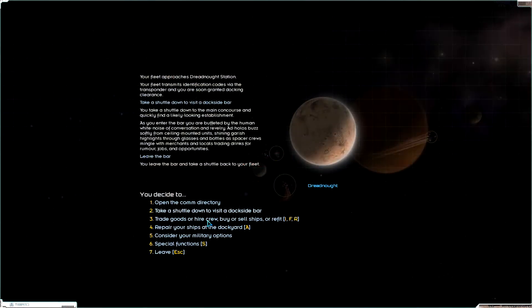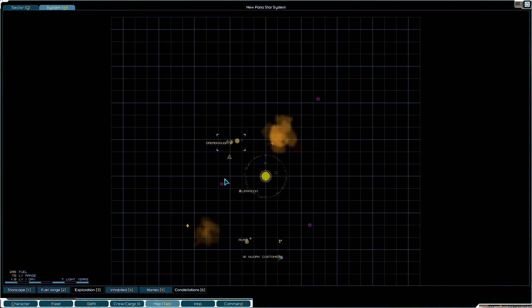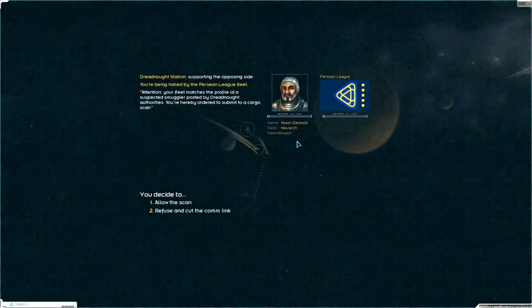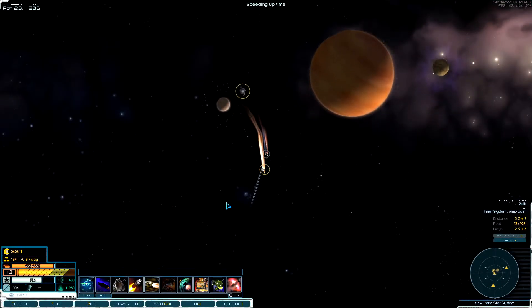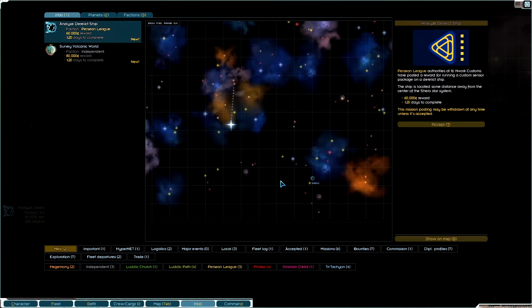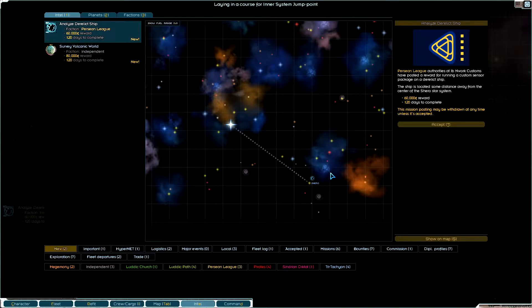We definitely have to find a mission to get some money, so let's head over to one of our systems. We're at war with the Sindrian Dictatorship, and I went into the black market. Oh looky here — a derelict ship! It's not too far away — that is the perfect opportunity for Simon. It's 60k — oh my gosh, that's perfect. I'm going to accept it.